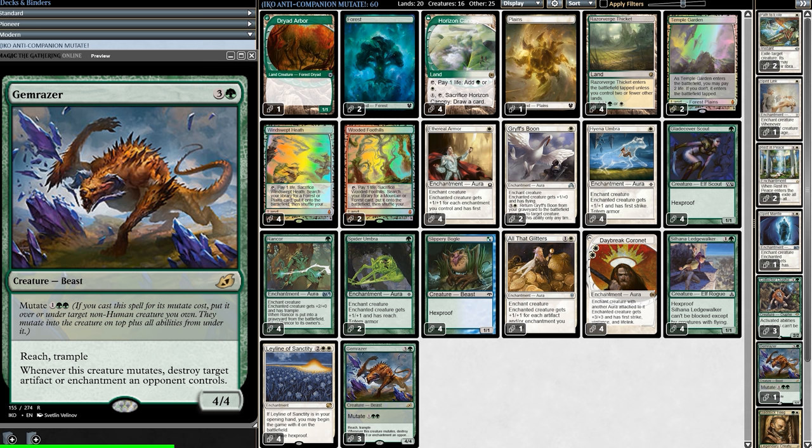But the real gem of the deck is Gem Razor. For three mana, we mutate onto a creature, turning it into a 4/4, giving it Trample and Reach, and most importantly, we destroy target artifact or enchantment. So for three mana, we're giving our creature +3/+3, Trample, Reach, destroy target artifact and enchantment, and as a last benefit, our creature's mana cost changes to four.